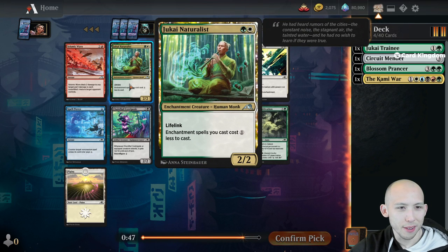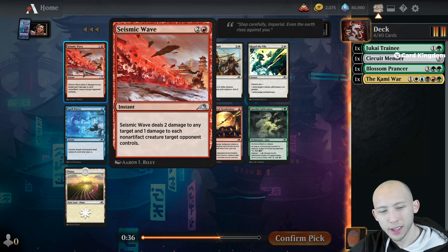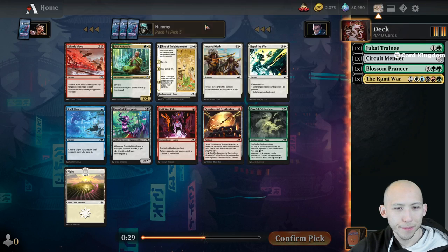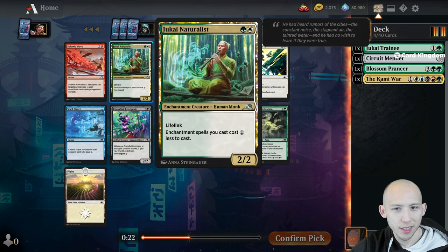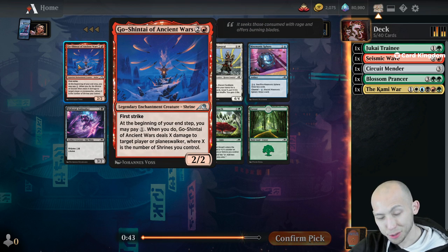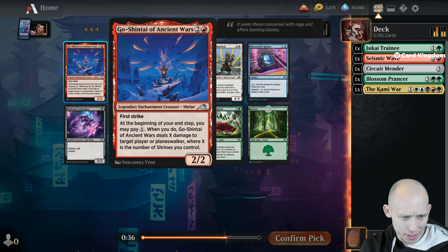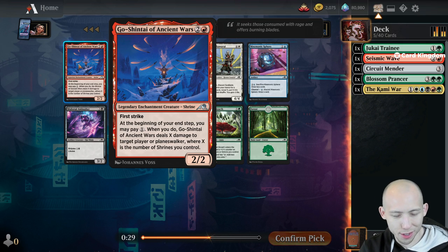It passed a Jukai Naturalist. Seismic Wave deals 2 damage to any target and 1 damage to each non-artifact creature - so it's like 3 damage to any non-artifact creature and 1 damage to all other non-artifact creatures your opponents control. I think we're gonna end up taking the Seismic Wave here over the Naturalist. 2/2 Lifelink is okay, but we want to pick up some removal and interaction.